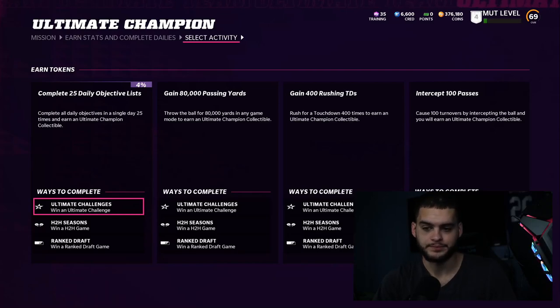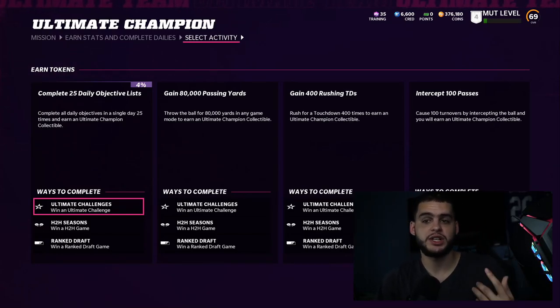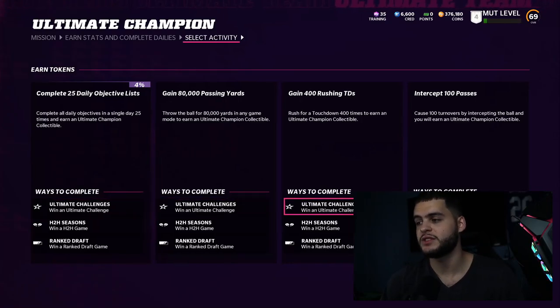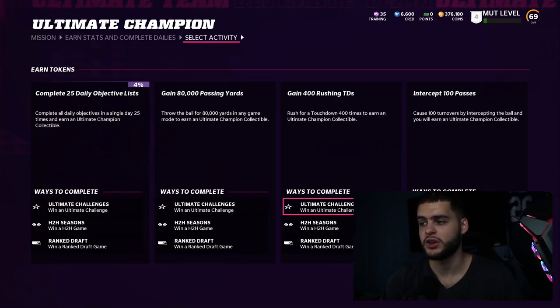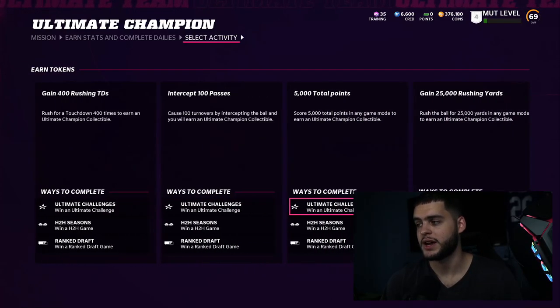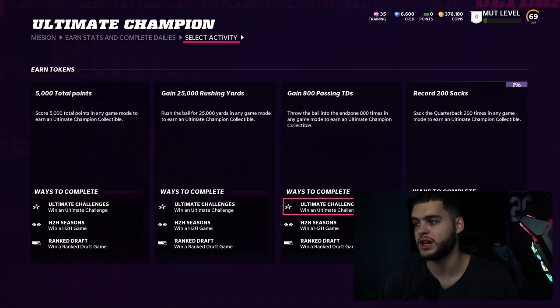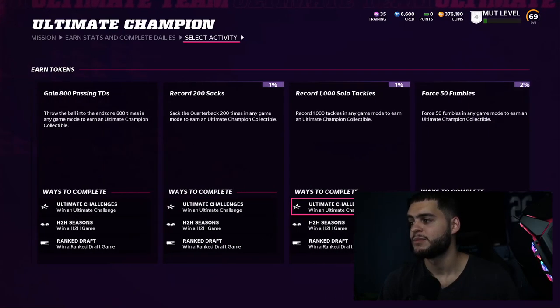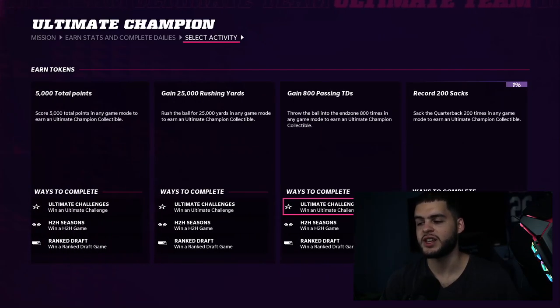Even if you're going out on a Friday or Saturday night, just hop on Madden for a minute and get your daily objective list done. If you play every other day or forget, it could take you over a month — almost two months — compared to the 25 days it would take otherwise. Completing objectives also helps you earn power passes and other rewards throughout the year. Now for the big stat grinds: 80,000 passing yards, 400 rushing touchdowns, 100 interceptions, 500 total points, 25,000 rushing yards, and 200 sacks.